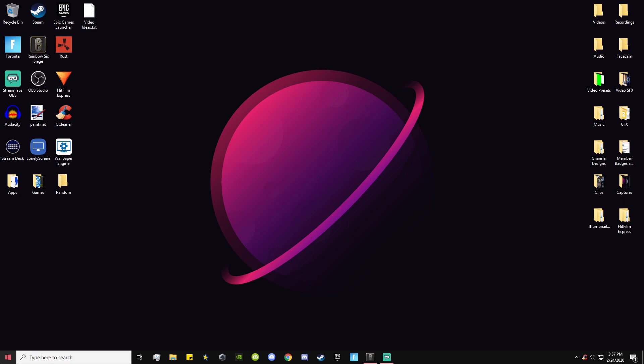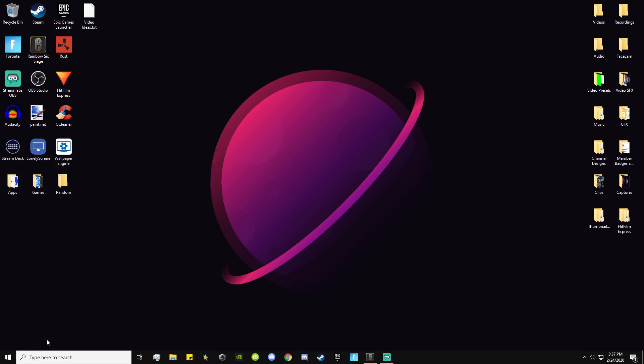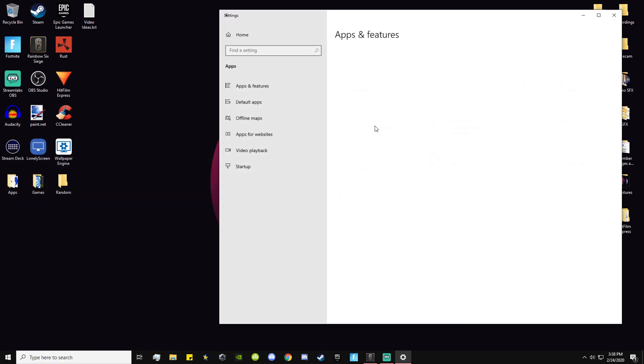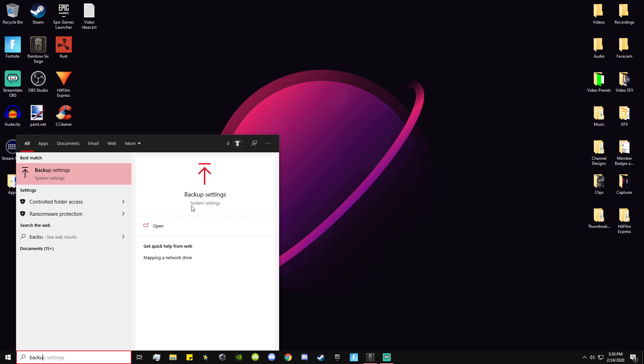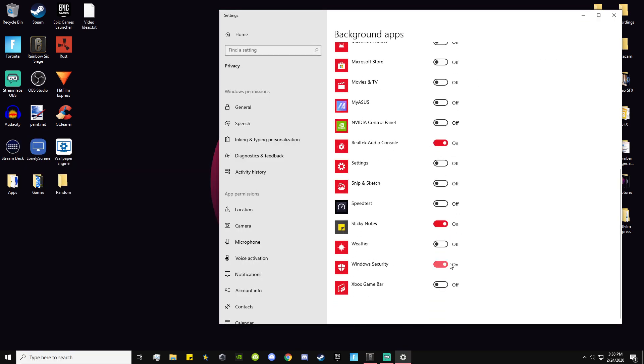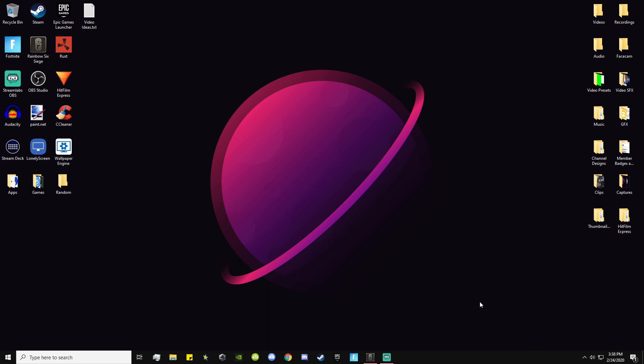You can also remove viruses using software like Malwarebytes, though for most of you that shouldn't be a problem. Next, go into Windows Settings, then search for Background Apps, and turn off any that you don't need. This prevents apps from running in the background while you're gaming. Also, go into your system tray and close any apps you don't need running — that will also help save some FPS.